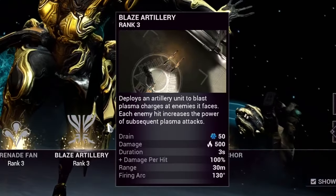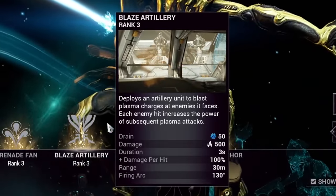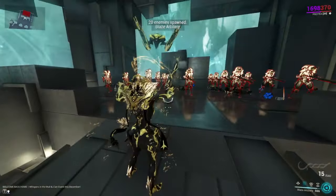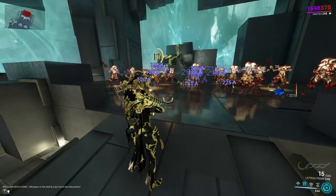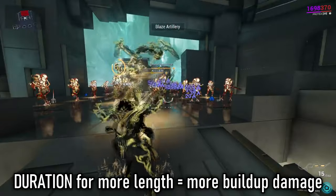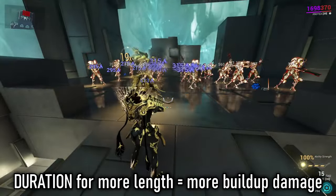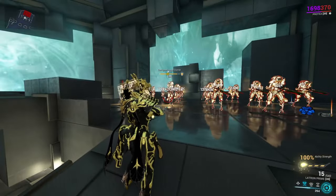Protea's second ability is Blaze Artillery. Casting this will summon an artillery weapon that will absolutely shred enemies, dealing heat damage per shot. With every single hit, it builds up a counter which in turn deals more damage over time. If you pair this with duration, it will scale accordingly — so duration is key to getting more from these turrets, on top of strength.